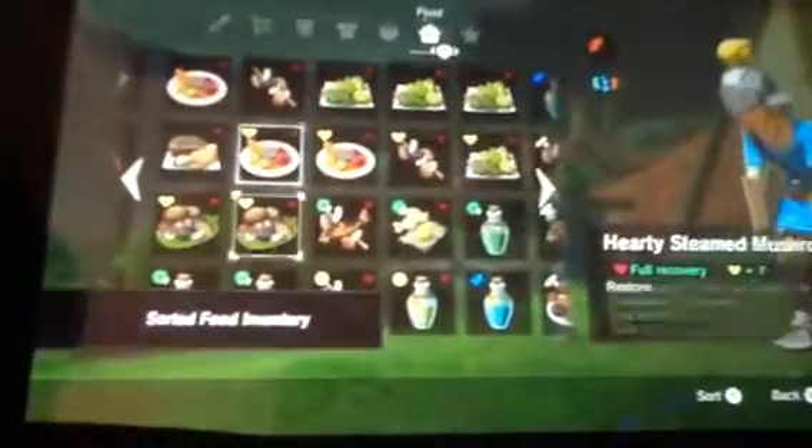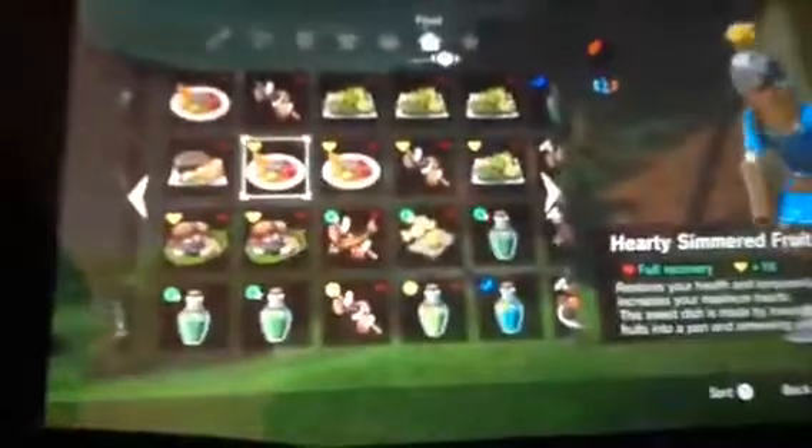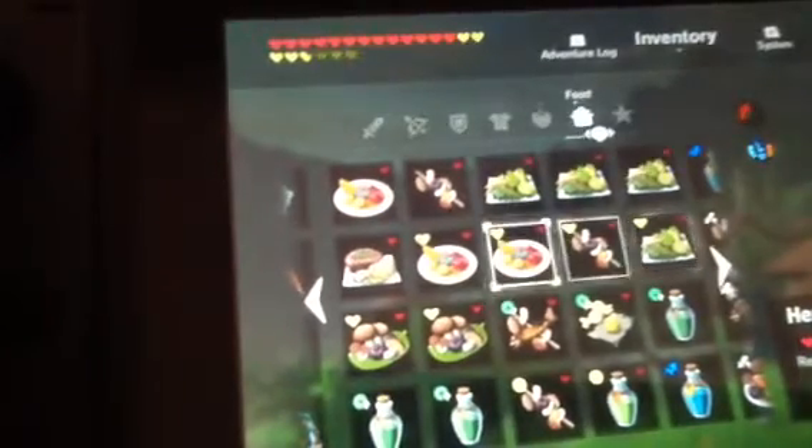I also have some really good food. Here's my inventory. All of these give hearts for recovery — four, fifteen, two, eight, sixteen — and then the best ones: seven hearts, and here's the best one: full recovery plus twenty-three. There is a full maximum of hearts. These two give you full maximum of hearts.